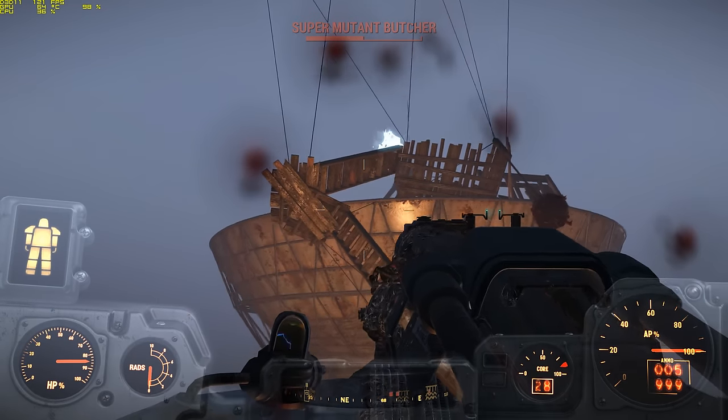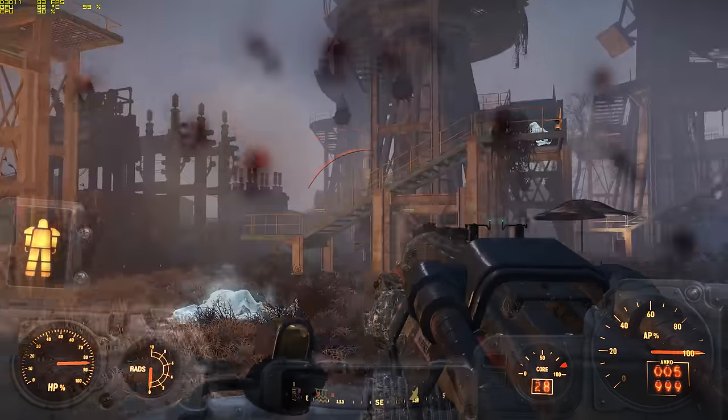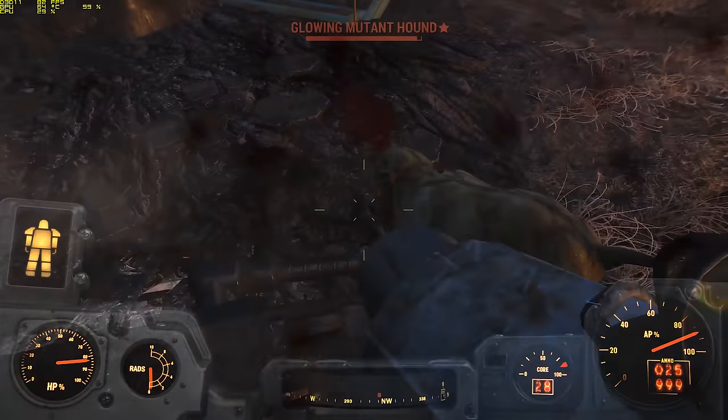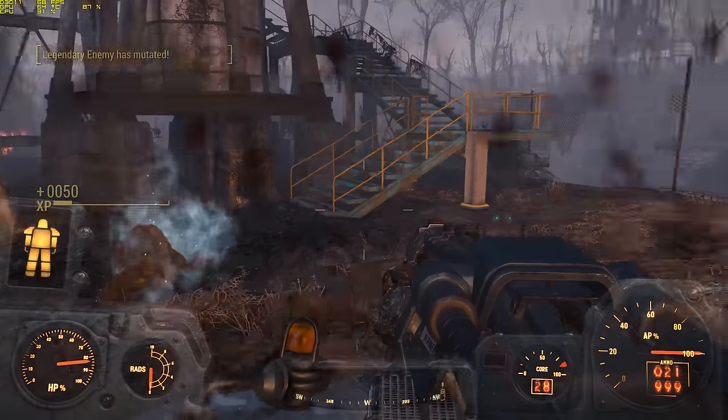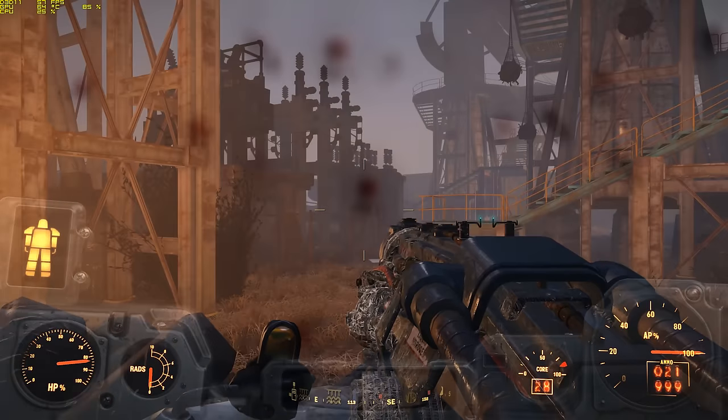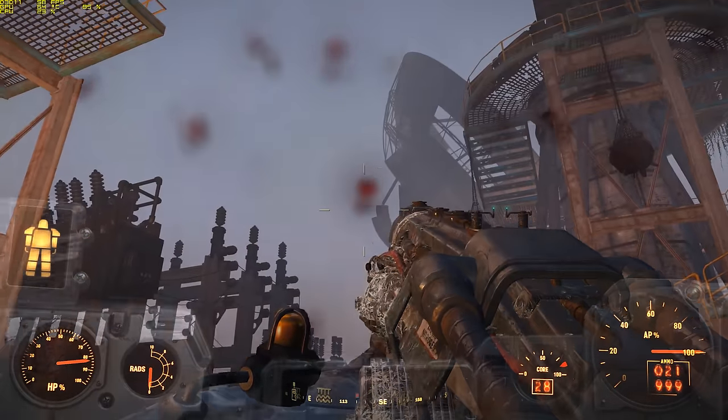Overall, the Cryolator is a good weapon assuming you can get enough ammo for it. If you want this thing, make sure you're at least level 18, you're able to pick Master Locks, and head to Vault 111 to pick the lock on the Cryolator's display case. If you're successful, the weapon is yours.